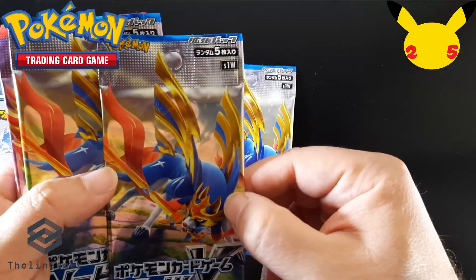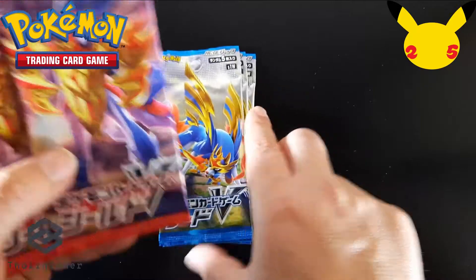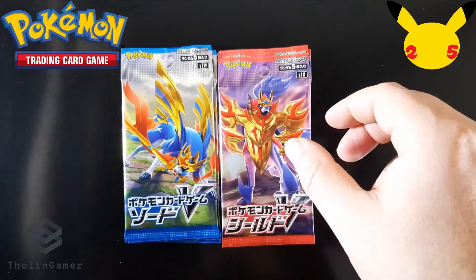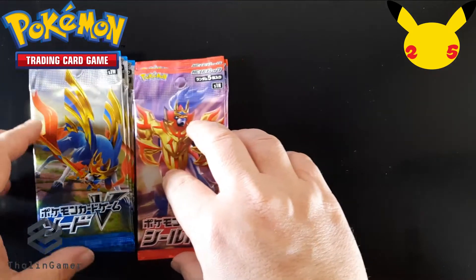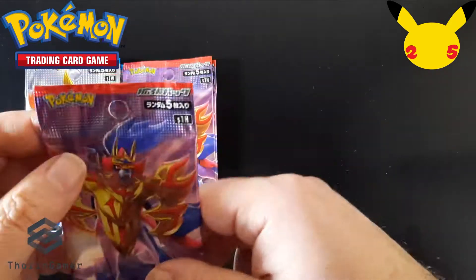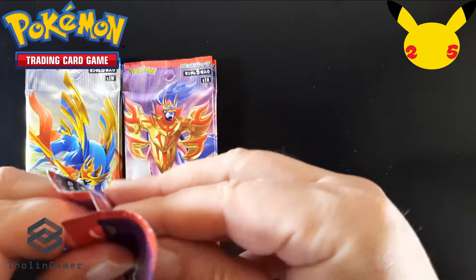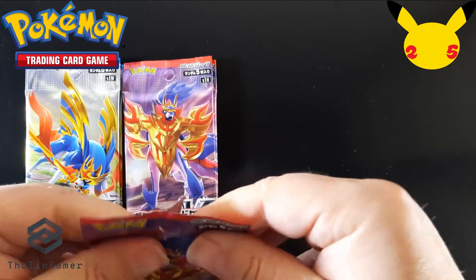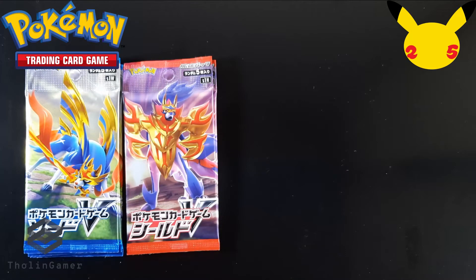You will find six Japanese boosters inside. The difference here is that Japanese boosters include five cards each, compared to the 11 cards you find in Western releases of the Pokemon trading card game. We have six boosters — one colored with a sword theme and the others with a shield theme. We are going to start opening those boosters, picking one of each.